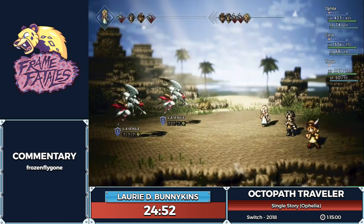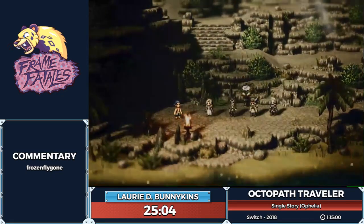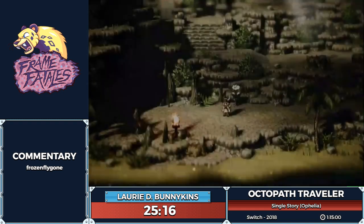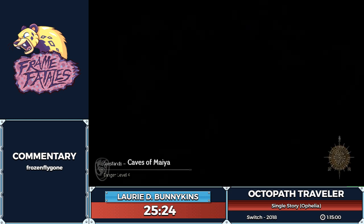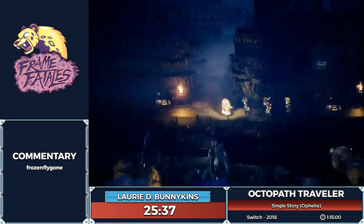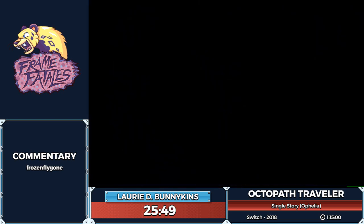Tressa is my favorite character so it's great to see her in all the runs. Here we're in Tressa's first chapter — just like with Cyrus we can skip all the story, but we do have to go through the first dungeon and boss. The boss here is Mick and Matt — two pirates — so we fight two bosses. To compensate, the game gives them less health each; if you were to combine their health bars it would be like the average chapter one boss. Chapter one bosses scale based on the number of party members you have.